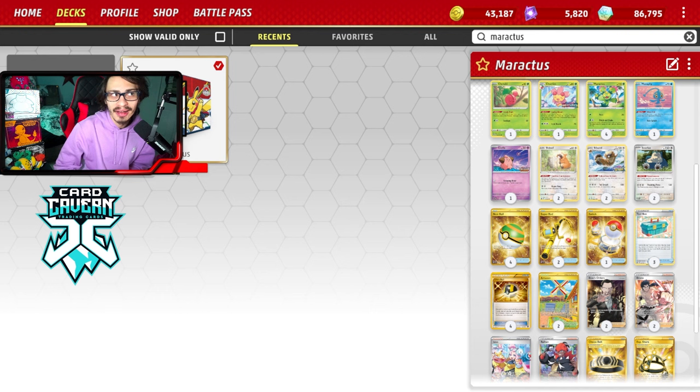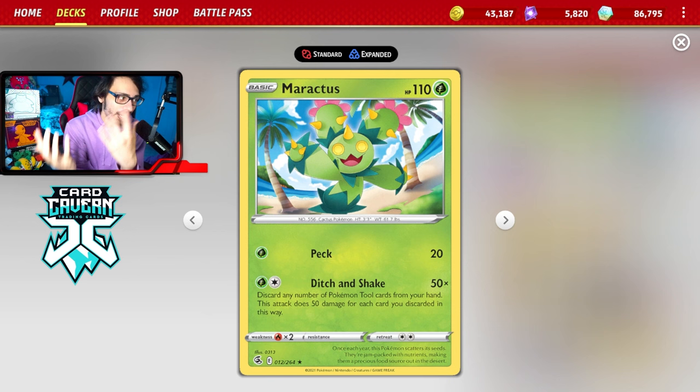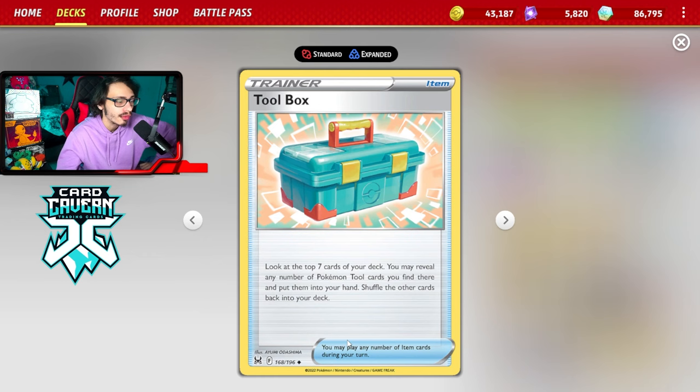Here's the Maractus list I'm working with. It's the best tool drop attacker because it's a Grass type. The only downside is you have to have the tools in your hand instead of in play — but that means more tools and more damage output. Unlike Electrode and Pachirisu where you need Honchcrows in play, with Maractus you just need tools in hand. We can combine that with Toolbox, which lets you look at the top seven cards and put any tools you find into your hand.